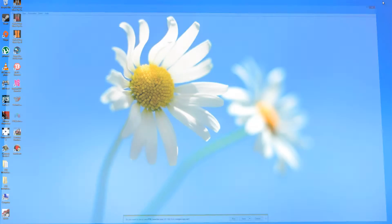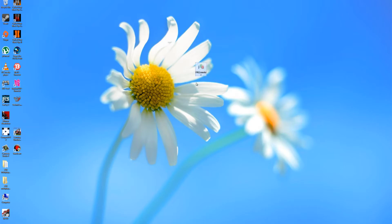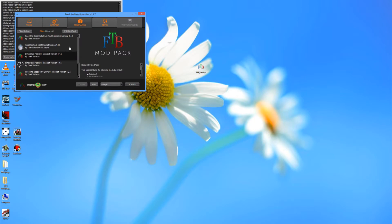Now you can close that down and you should get an icon like this one here. Just double click on the ftblauncher and here you go — you have a list of all the mods.